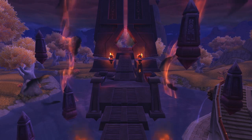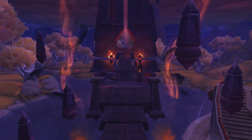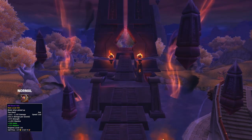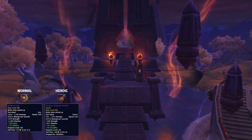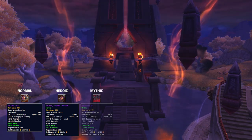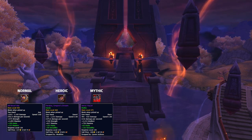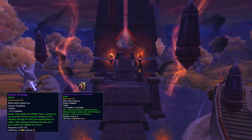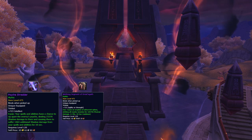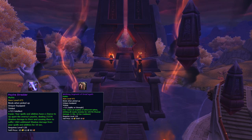Starting on the 21st of January for North America and the 22nd for Europe, the new raid — Ny'alotha, the Waking City — is released on heroic and normal mode, dropping 445 item level on normal and 460 on heroic, with of course the chance of items being corrupted, with Mythic being released the week after dropping baseline 475 gear. Not to mention, some of the trinkets from the new raid are looking to be extremely strong for PvP. Clearing as much of this raid as you can will greatly benefit you in terms of getting that edge in the new PvP season.